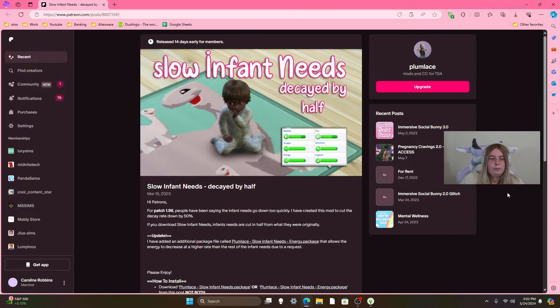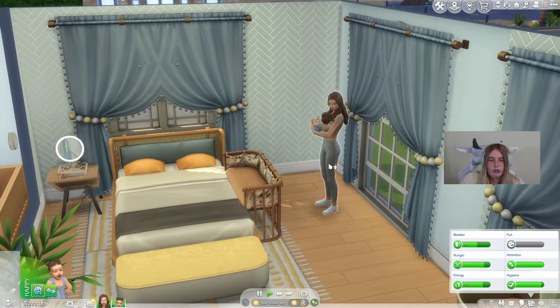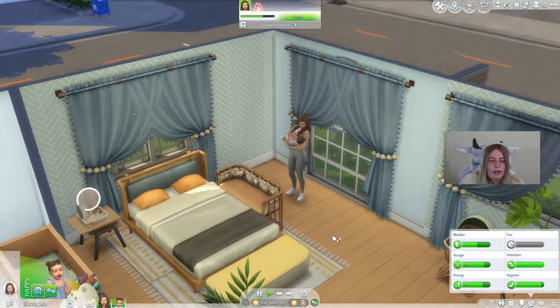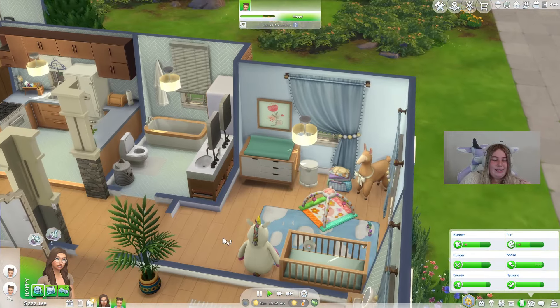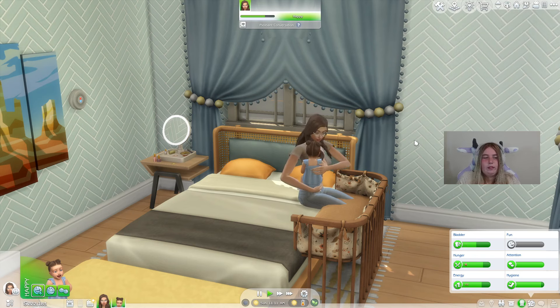There are two files, and it's important you only download one of them. The first file decays all of their needs. The second decays all of their needs, but allows energy to decrease at a higher rate than the rest of the infant needs — due to a request — because infants do sleep a lot. I've played with this mod since infants came out and it is a lifesaver. You can definitely tell the difference with the mod versus without it.